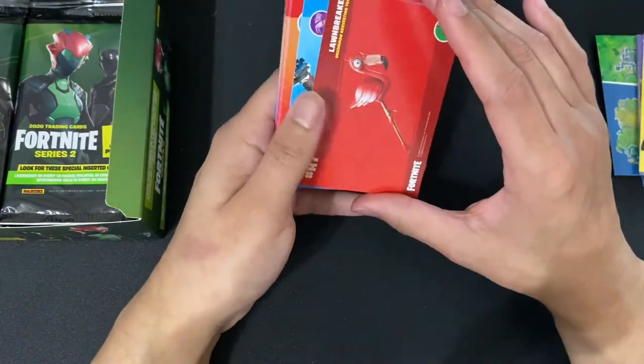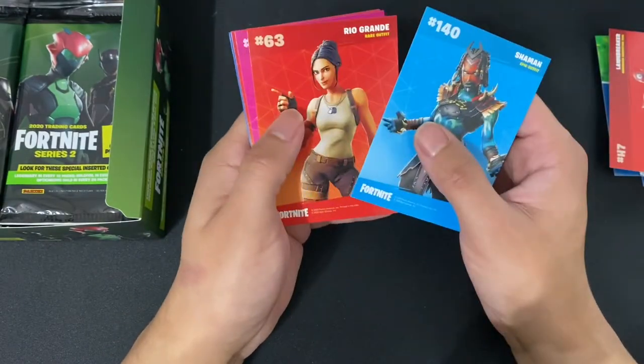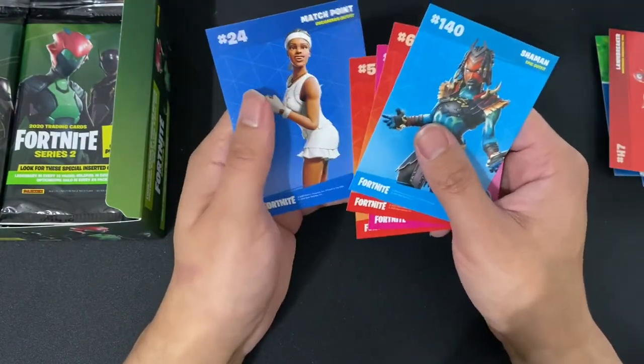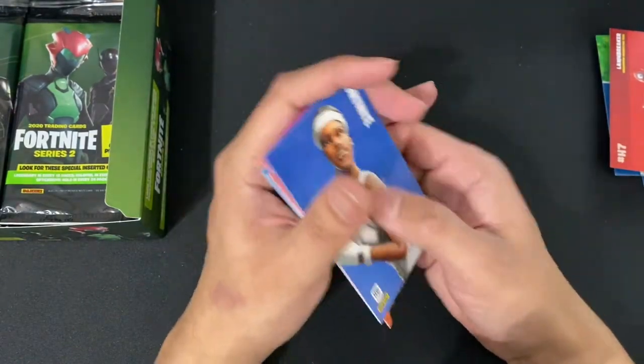Alright, next up we have Longbreaker. We have Shaman, Real Grande, Snags, Bounder Trooper, Matchpoint. Any holos? No holos.